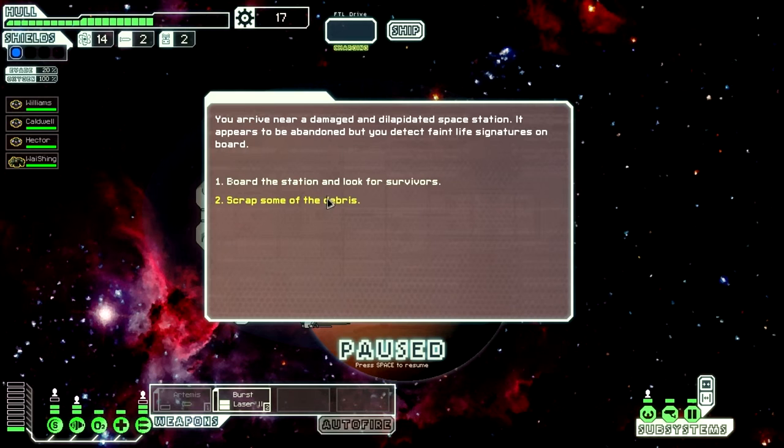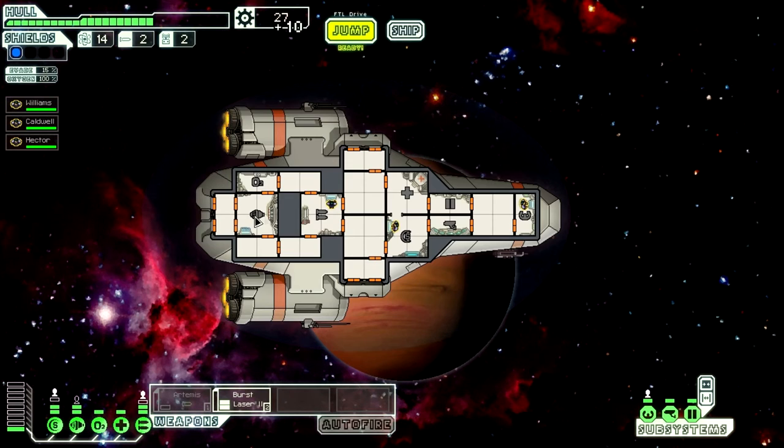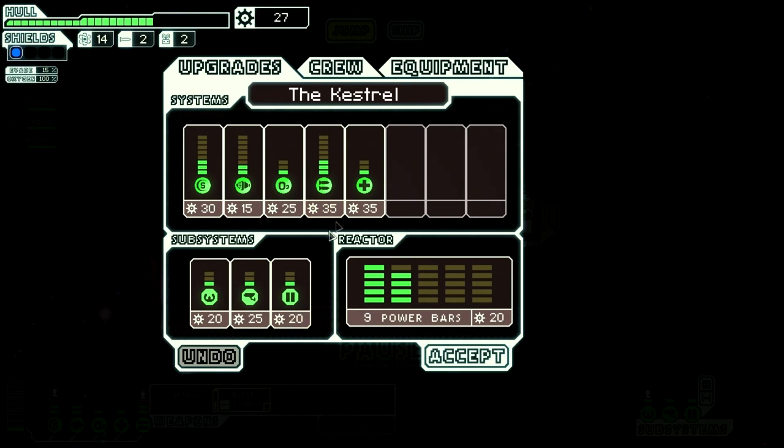Board the station to look for survivors or scrap some debris — I can either get a new crew member or get some scrap. I think I need a crew member. All around is a stench of death and decay — suddenly one of the crew members starts retching violently. Some sort of disease must have wiped out the station. We pull back the ship but it looks like our crew member is not going to make it — so I lost a crew member and a slave. Well, that's a damn shame. You will be remembered, sir.